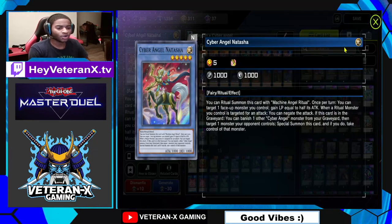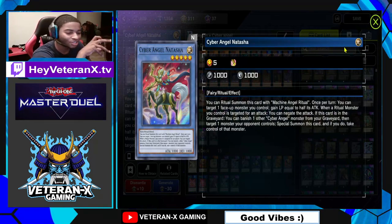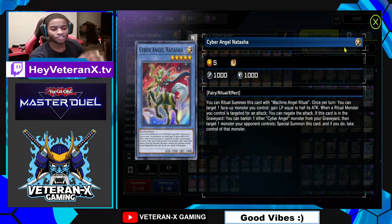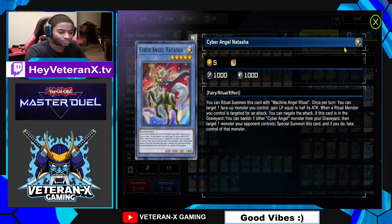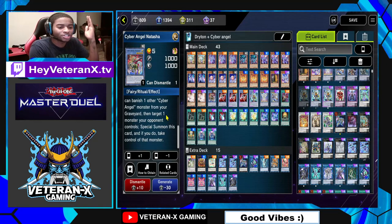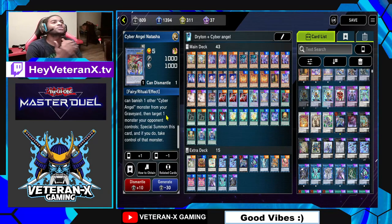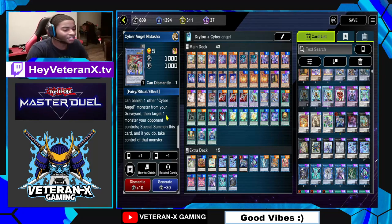Let's go to the Ritual Monsters. I have one Cyber Angel Natasha, and this card is so good. Basically, if this card is in your graveyard, you can banish one other Cyber Angel Monster, then target one monster your opponent controls, special summon Natasha, and if you do, take control of your opponent's monster. You're going to pitch Cyber Angel Natasha to the grave just by normally going through your combos. I can't tell you how many opponents I've caught off guard with Natasha's ability — it's busted.